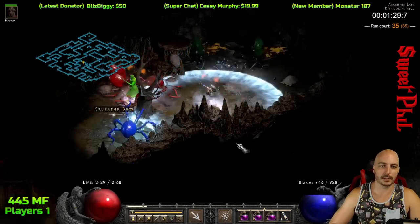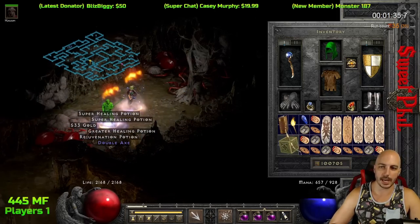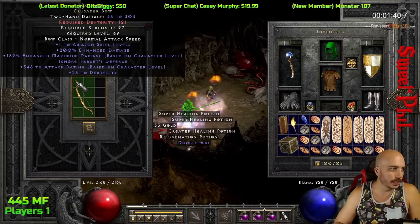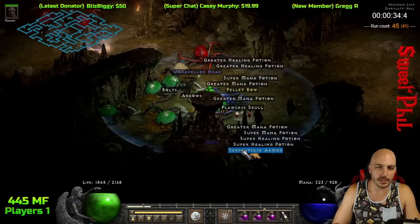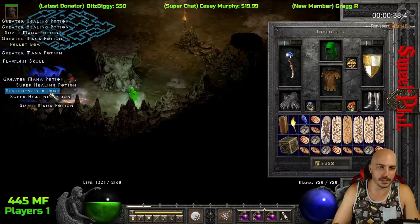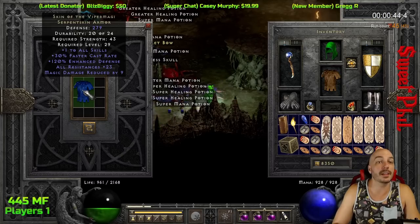I could run 70,000 Trav runs and not find anything. Crusader bow - there was one of the options back in the day for a bow Amazon. The Eagle Horn - yeah. Phil must be getting some weak sauce RNG - always, always do. The Viper Magi - what are we gonna get on here, a good roll? Eww. 23 res. No bueno.